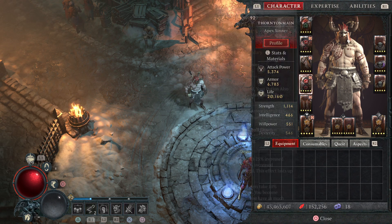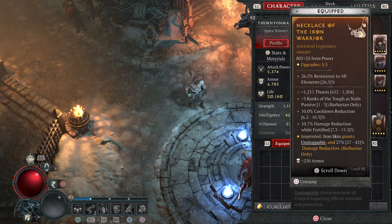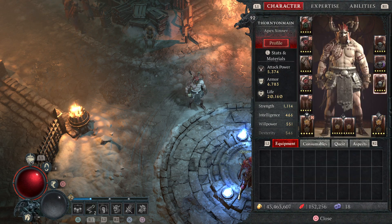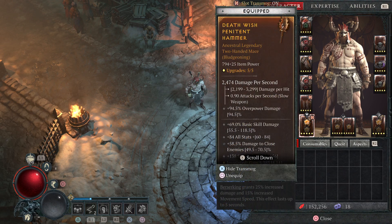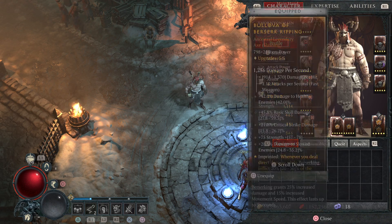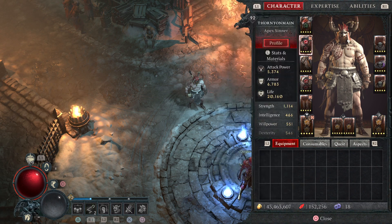First off, run all emeralds. You want to make sure you're running five emeralds in your equipment, and skulls — well, you'll be running hearts in your jewelry. I use topaz in weapons, but I don't know that it matters that much, to be honest with you. Just make sure it's emeralds in your helmet, your chest, and your pants.